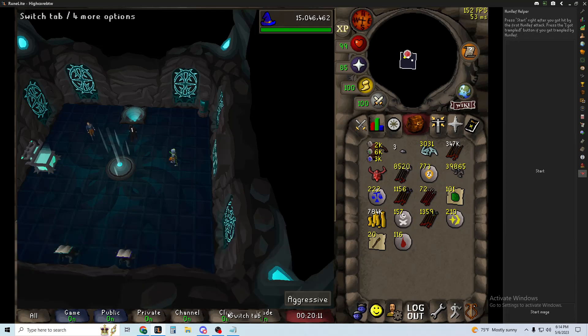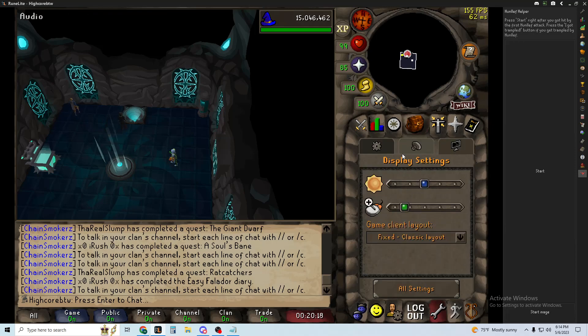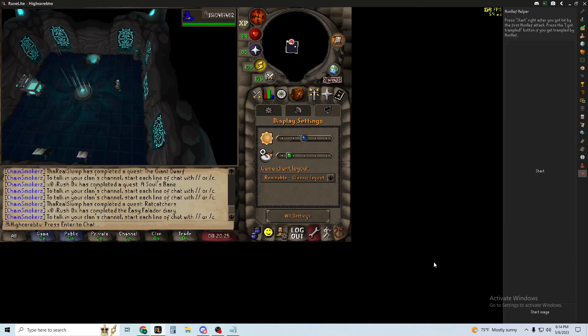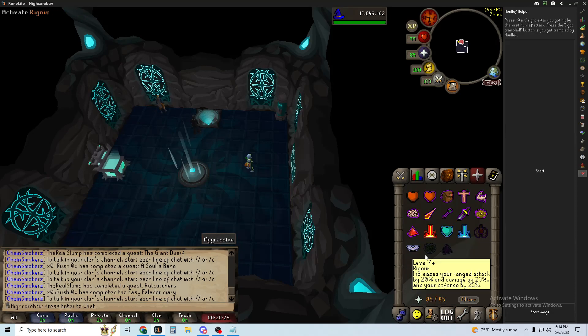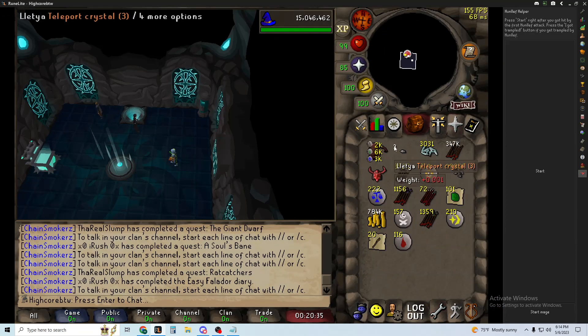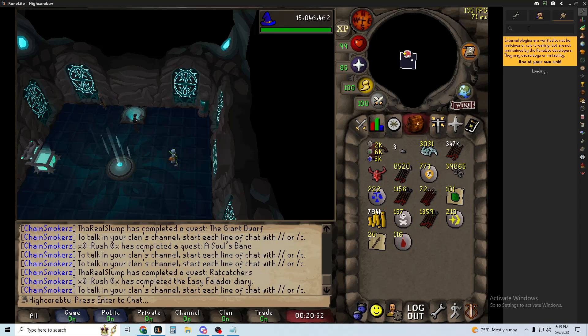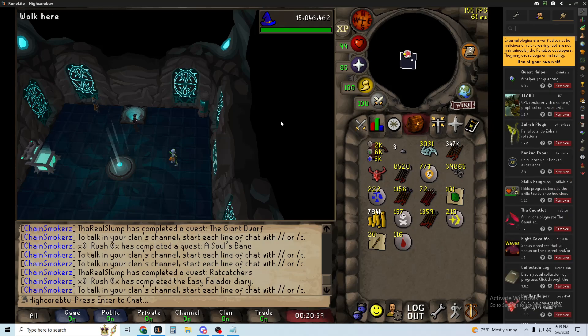The next tip would be to remove your chat in the fixed screen. I would 100% use fixed classic layout when you're doing this. Some people like resizable classic, but with fixed classic it's a lot bigger and a lot easier to click. All you need is the 'Fixed Mode Hide Chat' plugin — get this plugin, it'll help you a lot.